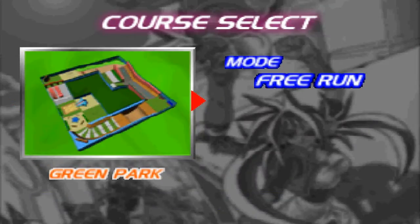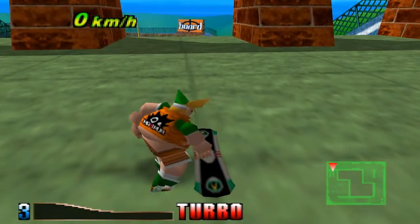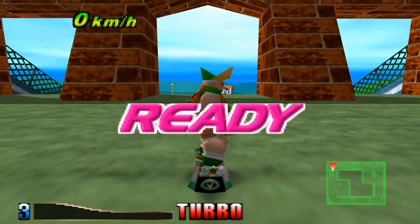We'll go to one player - no street work, no time attack, no coin mode. Let's go - Free Run! Green Park. Here we are, ready? First level, go!